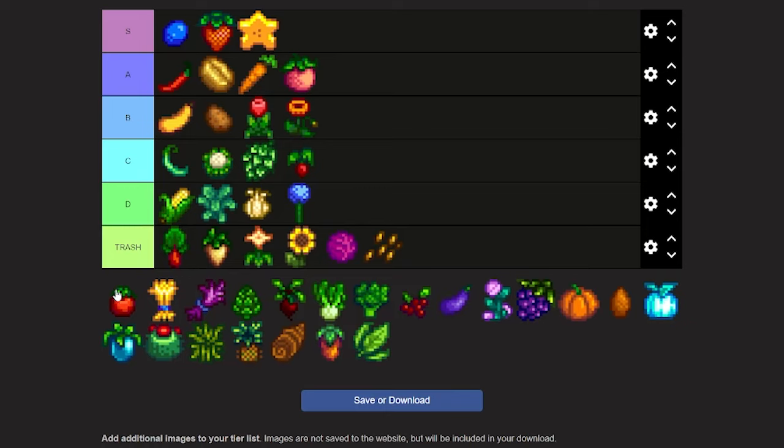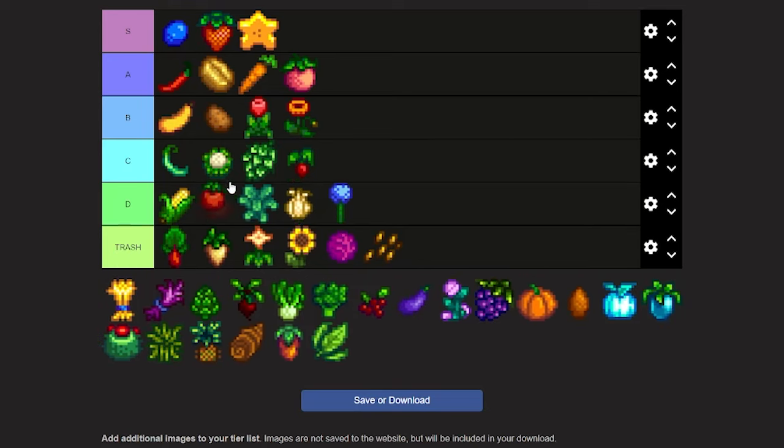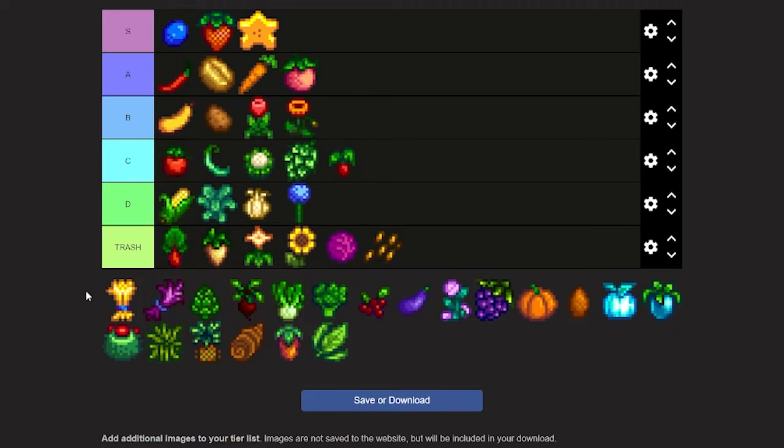Now we're on to the tomato — I thought it was a fall crop but it's actually a summer crop. The tomato grows after 11 days and regrows every four days. It's not worth it unless you're doing a bundle or cooking, and the food recipes aren't bad. I'm gonna put it at high C.